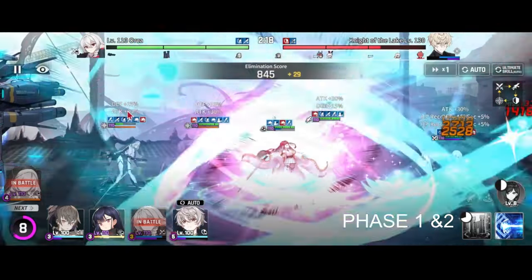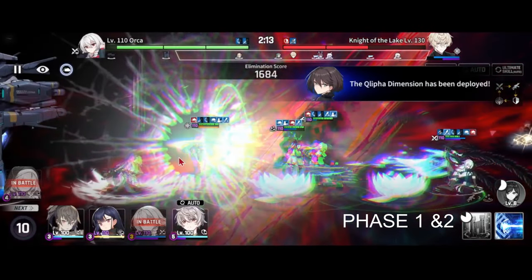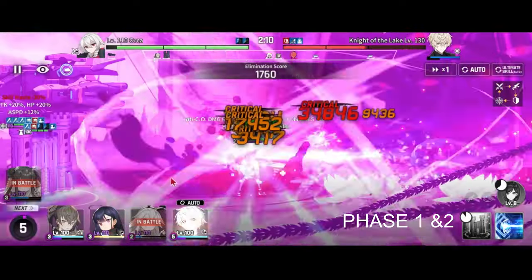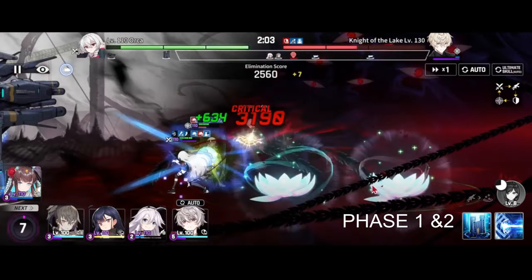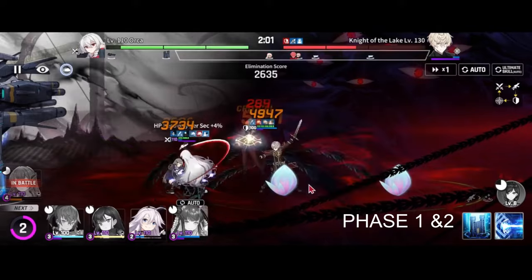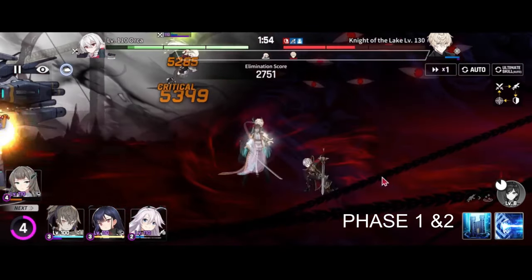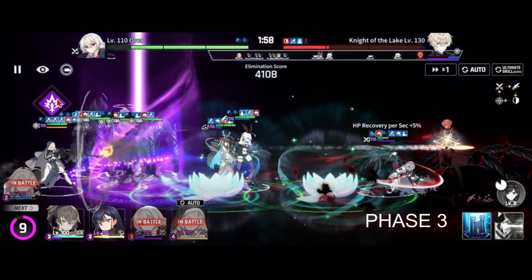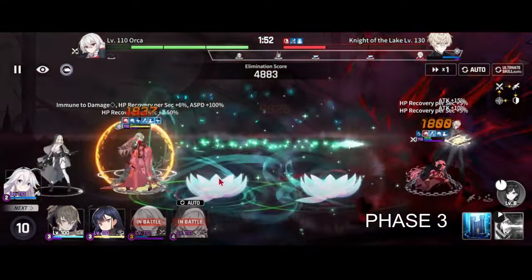This boss has three phases. In phase one he basically just uses basics, specials, and ulti. Once he loses a bar of HP he will shift to the center of the map, where everything behind him gets silenced with a 50% damage amp and minus 200% attack — and if nothing's in front of him, he will attack your ship. Once he reaches his last bar of HP, he shifts into phase three, where he does a giant AoE hitting your entire team for a large amount of damage.